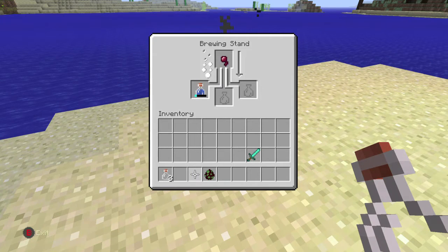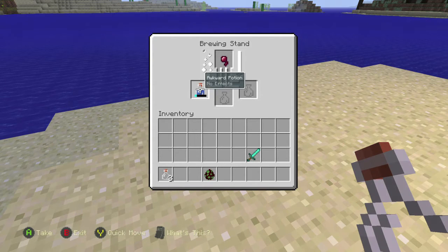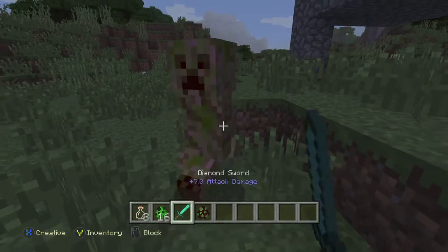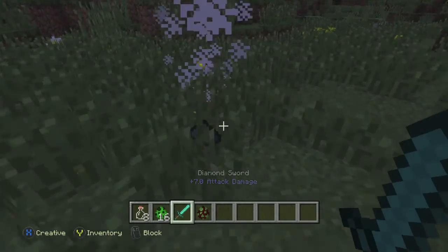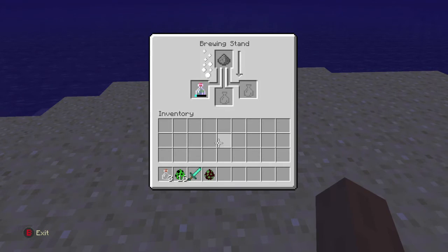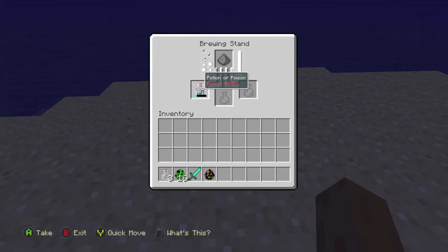After you do that, put your spider eye in and that should make a poison potion. After you get that, you need some gunpowder to make it throwable, so go creeper hunting until you find one that drops some gunpowder. That might take you a little bit, but just go around at night and keep hunting those monsters. Once you get the gunpowder, head back to your brewing station and put it in, and that should turn the potion of poison into a splash potion of poison.